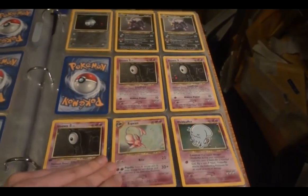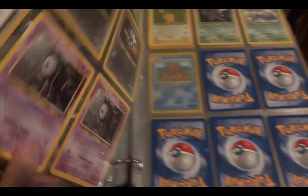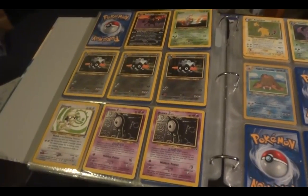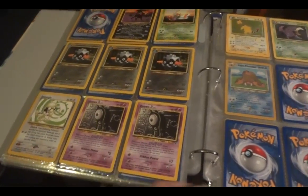Neo Discovery. Hollows. Unknown A I think is the only first edition. Rare. Umbreon is a first edition — I know because it's dark type, it's hard to tell — as well as these two. Feraligatr. And that's it.